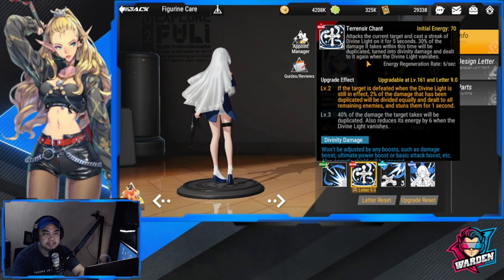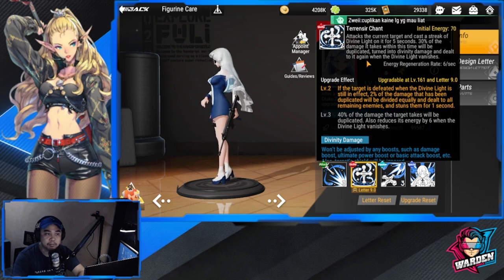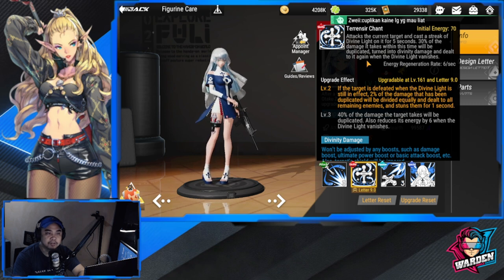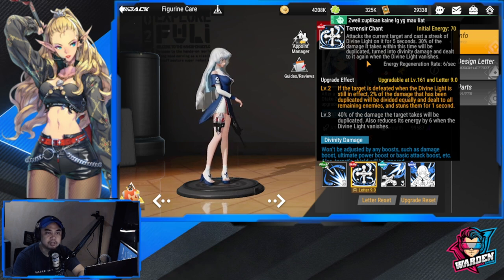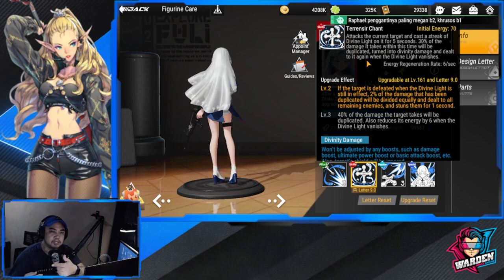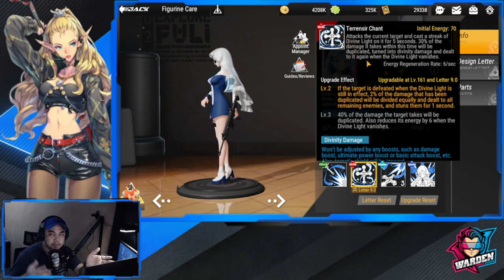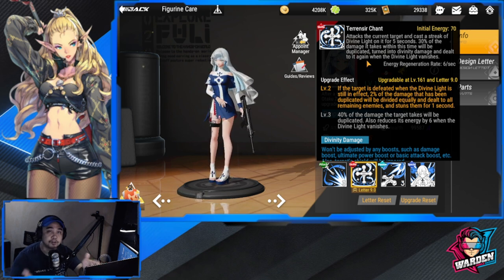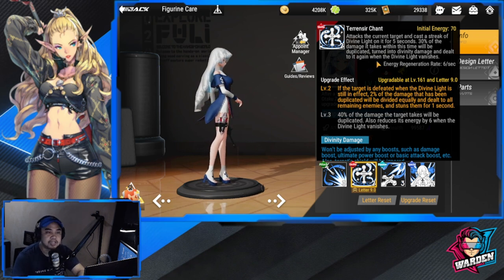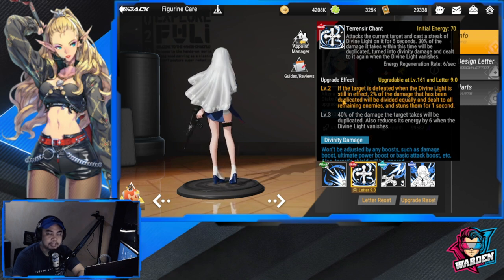Her ultimate, Terentia Chant, attacks the current target and casts a streak of divine light on it for five seconds. 30% of the damage it takes within that time will be duplicated, turned into divine damage, and dealt again when the divine light vanishes. The first attack must finish before the second damage instance is dealt.